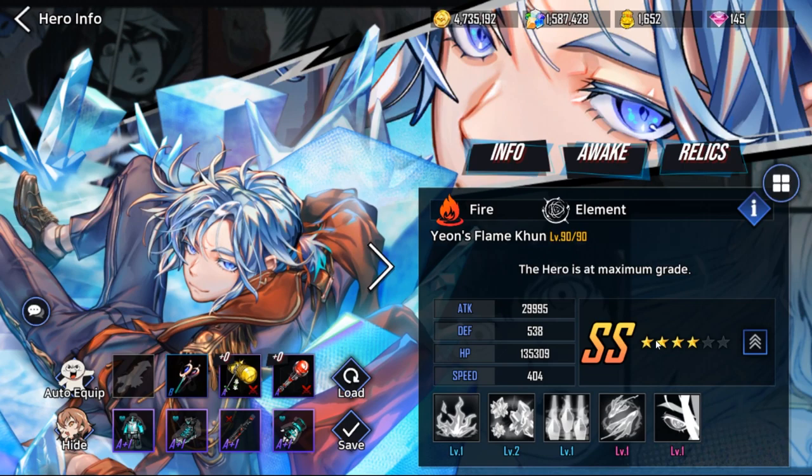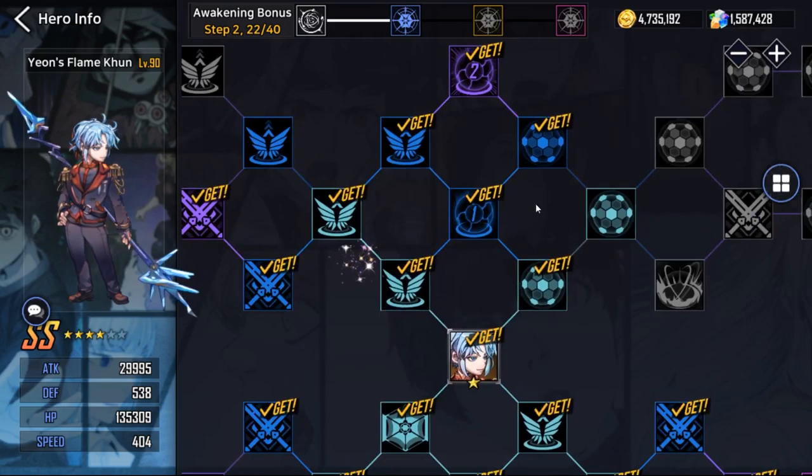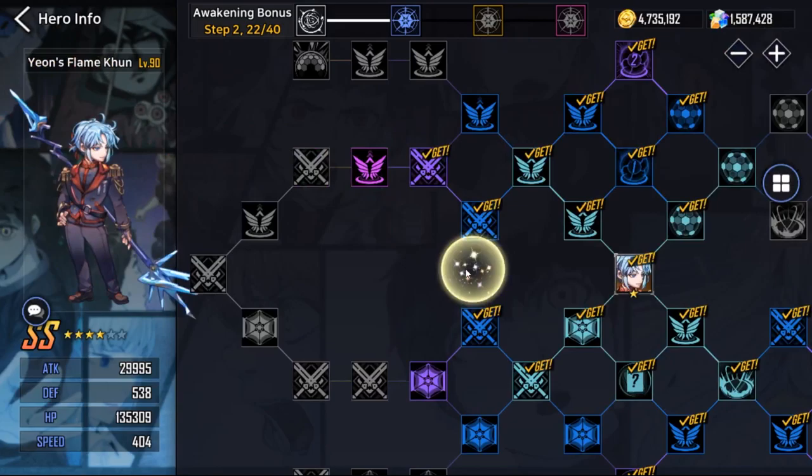When upgrading your stars, that does not increase their stats. Only leveling up will increase their stats — along with equipment and awakening. This is the awakening tree, which gives them bonuses. After level 90, the awakening tree and equipment are the only ways to bring them to a different power level.